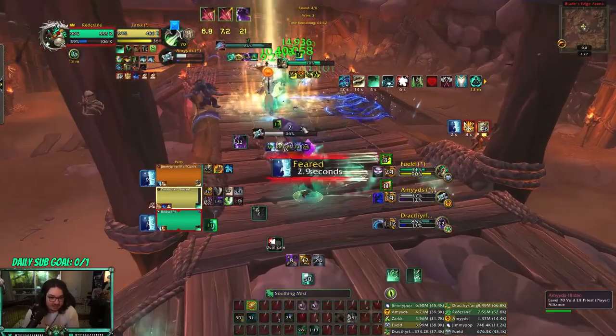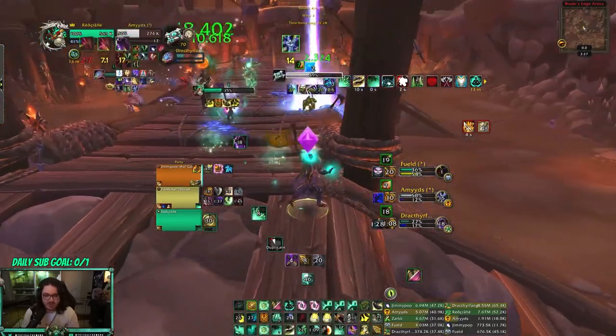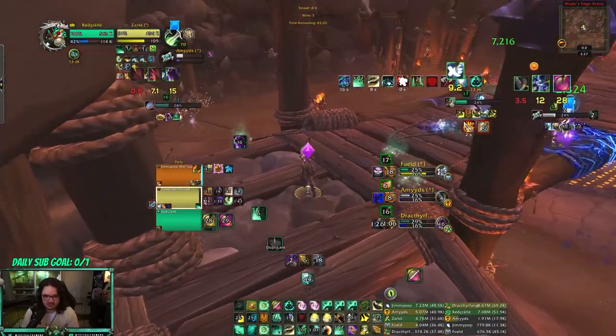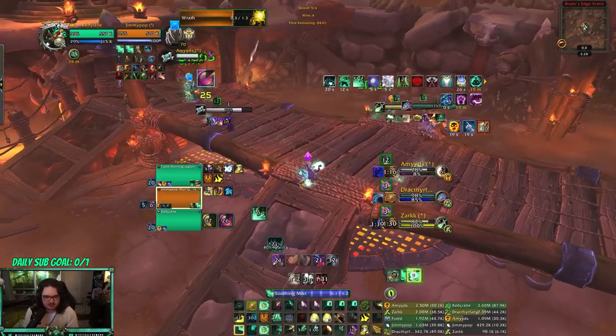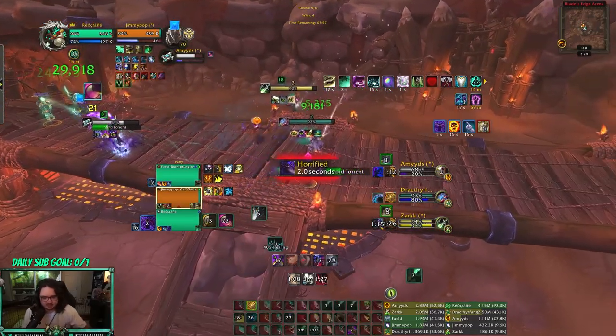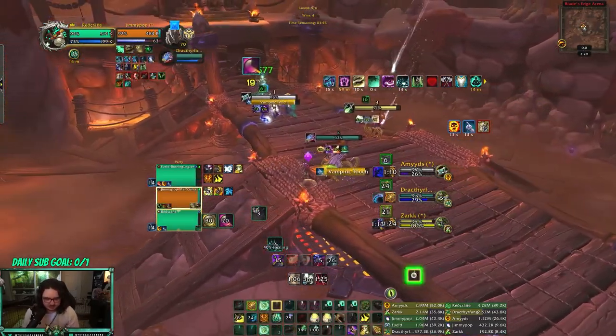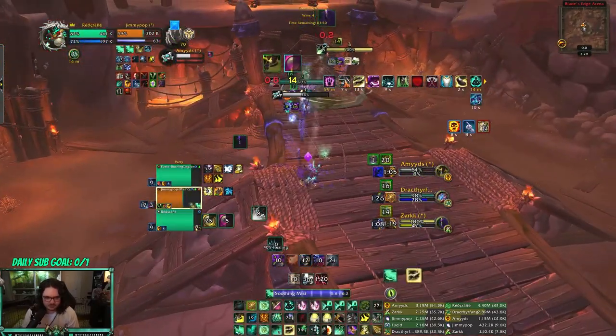I'm not even gonna try — Fear is half anyway. I'm not even gonna try to go for that, Todd, because I know. Oh, this guy's far — nice job. But we should be able to get this heal. 213k — we need to dispel more though, we need to dispel more. Tigers Lost myself. Roll up, be healing.